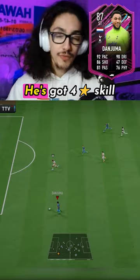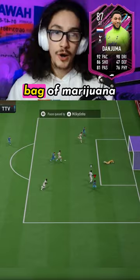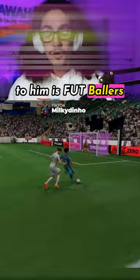He's got four-star skill moves, four-star weak foot, and he'll be cranking 90s with his dribbling stats, as every single stat is 90-rated. Cons: he may be free, but he does more grinding than someone that's got a fresh buy of marijuana.